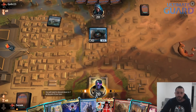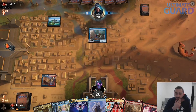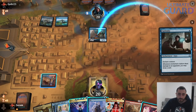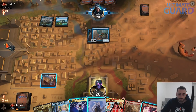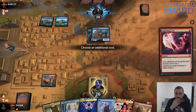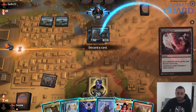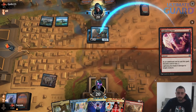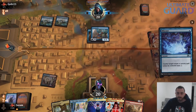I'll keep the Faithless Looting. Let's play — Spirebluff Canal, pass. If they play something I can kill it, I'll Lightning Axe. Otherwise I'll play Opt and try to find a Phoenix. I kind of want all the cards in my hand, but I guess Opt is the worst since Brainstorm with fetchlands is so much better. If they have a protection spell I can just play Abrade on my turn.